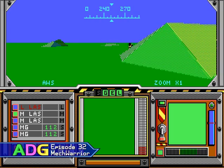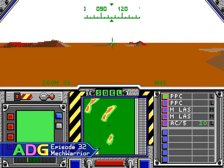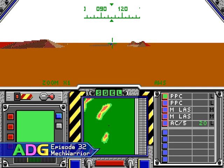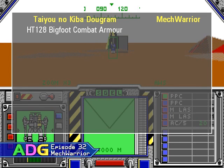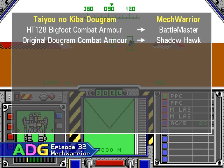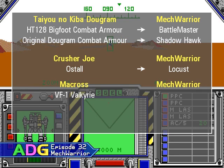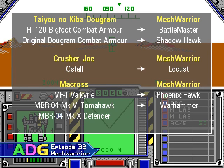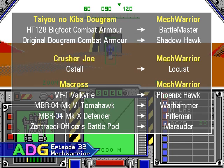Speaking as a game designer, if someone made their own game using my materials and sold it for profit, to put it mildly, I'd be pretty upset. For those who want to see for themselves, here's a list of each battle mech and the mecha it was copied from. From the anime series Taiyo no Kiba Dugram, we have the HT-128 Bigfoot Combat Armor, which the Battlemaster was copied from, and the original Dugram Combat Armor, which the Shadowhawk takes after. From the Crusher Joe series, we have the Astal mecha, which the Locust takes after. The last four are all from Macross: the VF-1 Valkyrie Variable Fighter, which the Phoenix Hawk is based on; the MBR-04 Mark VI Tomahawk Destroid, which the Warhammer takes after; the MBR-04 Mark X Defender Destroid, which the Rifleman takes after; and the Zentradi Officer's Battle Pod, which the Marauder has copied — much to my extreme disappointment, as the Marauder's always been my favorite battle mech.